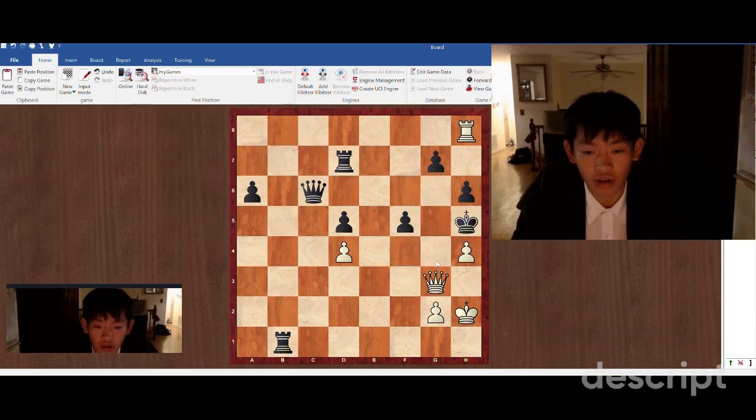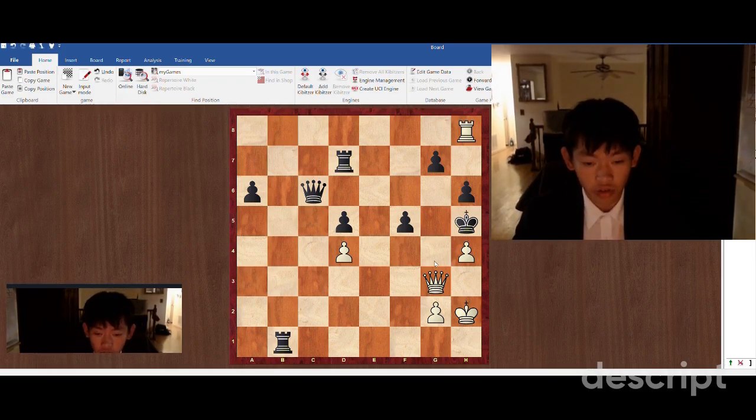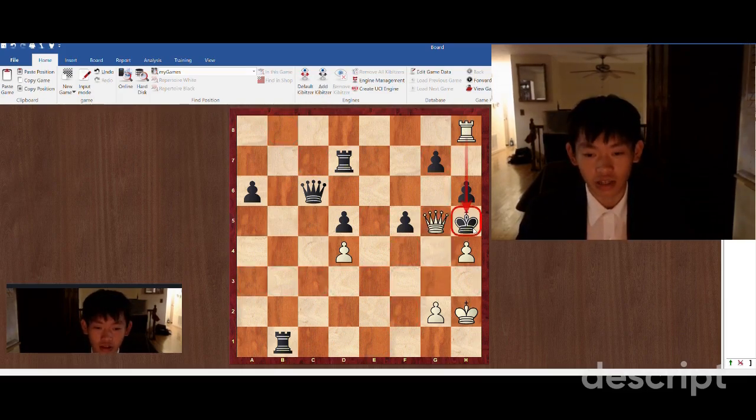Because after queen g3 check, king h5, it seems that we have no available checks that will bring us further to mate, closer to mate. But we have queen g5 checkmate, and this is actually mate in one. The rook is pinning the pawn on h6 — this is a cute checkmate here.